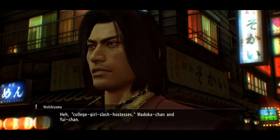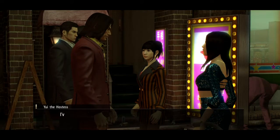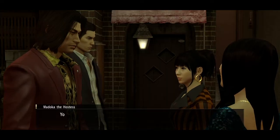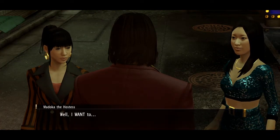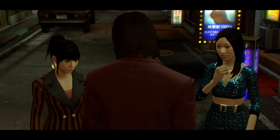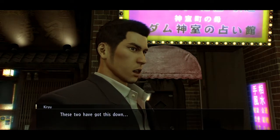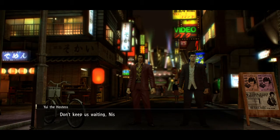The hostess of Madoka and Yui. I'm talking to the Pokebell so call me. I'll show you the face later. Really? I want to believe. It's a gift — I believe! This woman is a smart woman. We'll see you later. I'm waiting for you, Nisikiyama-kun. You don't have a great face, Nisiki.